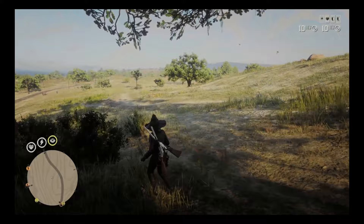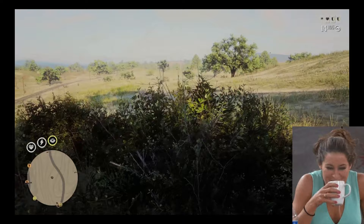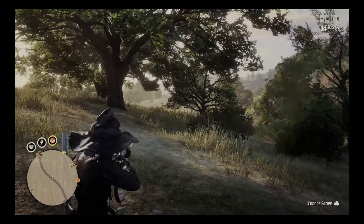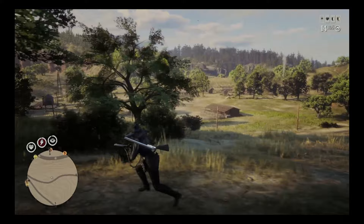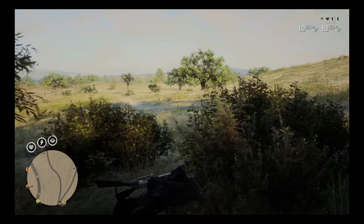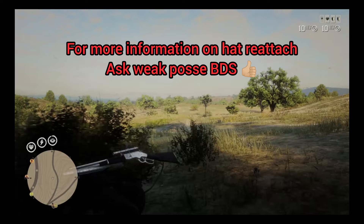I don't use hat reattach — that's for players that want to make out they're better than they actually are. Let me show you how to use the bush. Players using hat reattach will just run back in the bush, put their hat back on, and run back out shooting you. If you're outside the bush trying to lock on someone inside the bush, you're not going to be able to. Your best chance is dead eye paint but that makes you an easy target. If you've just approached the bush you have a full lock on everyone outside — it's your advantage. My preference is to push players across the map rather than camp in the bush.